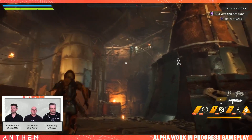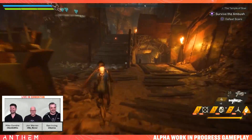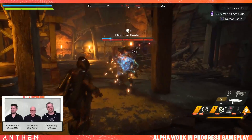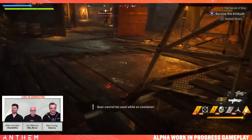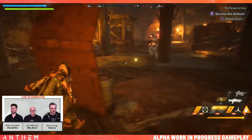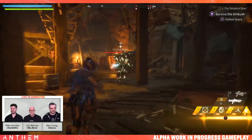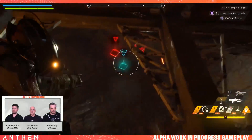For weapons, he's running a shotgun which makes sense considering the Interceptor is kind of like a very fast, nimble rogue - getting in close to enemies and just shotgunning them in the face, kind of like a Scout in TF2. He's also running a pistol which can pack a punch; I'm not quite sure if it's a hand cannon of sorts, but it still seems to do a good amount of damage.